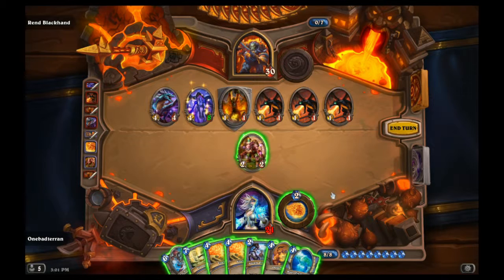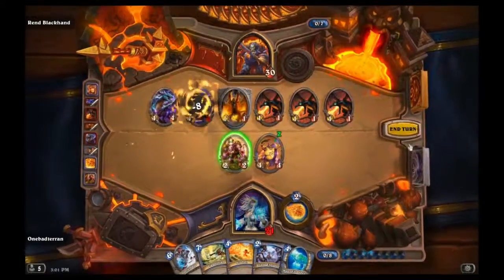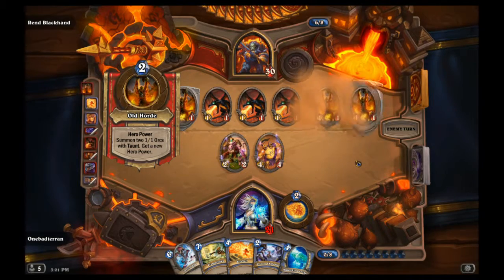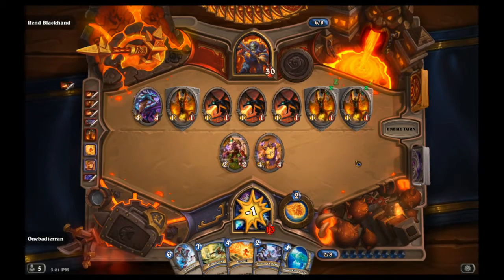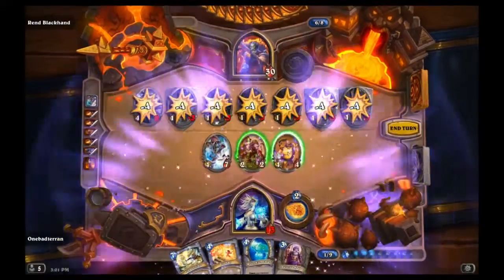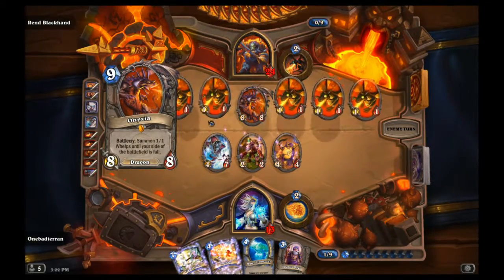More of the same. Ogre Mage into Fireball - and just chill, leave it at that. He'll swing and go face, which is fine. Going face is fine, not worried about it. That's perfect for an Arcane Explosion - buffed up enough to board clear. That gives us a good position going forward. I would have liked more health but we have some good board clear.